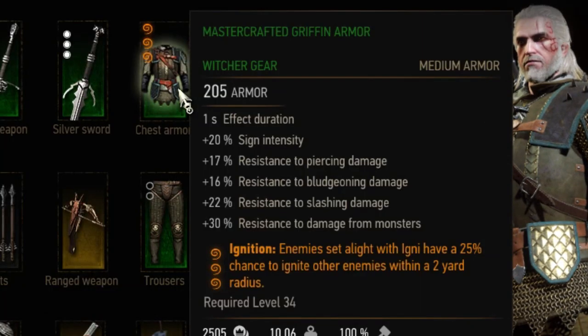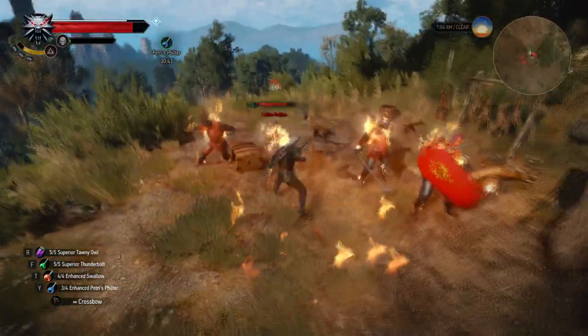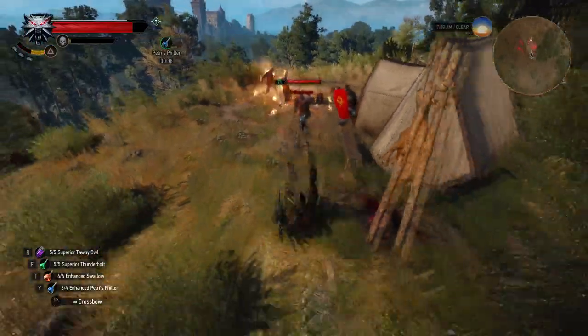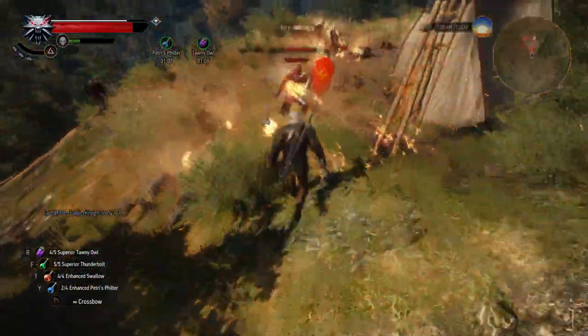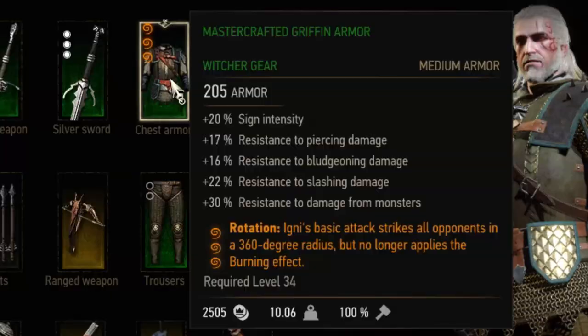Next up are Igni-improving enchantments. Ignition is the first — a level 1 enchantment where enemies set alight by Igni have a 25% chance to ignite other enemies within a 2-yard radius. If you're fighting multiple enemies you have a chance of setting up a chain reaction where not only the nearest enemy is set on fire, which is great because burning enemies cannot defend themselves.